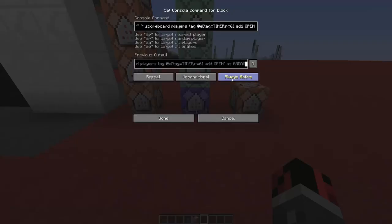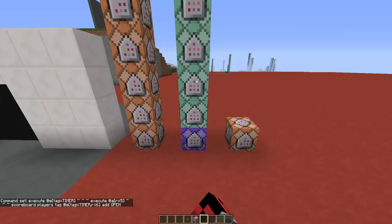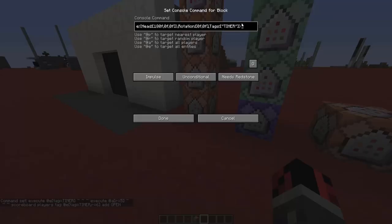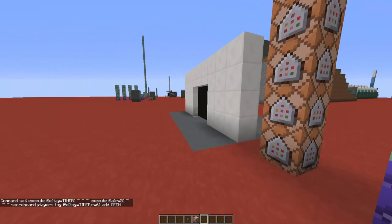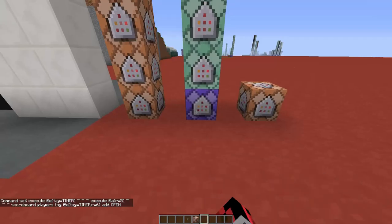Make sure that the command block at the bottom is set to repeat, unconditional, and always active. The other command blocks here are set to chain, unconditional, and always active. In the first command block we have an execute command which executes for the armor stand that has the tag 'timer'. We are detecting for that armor stand and checking if there are players in a radius of five blocks from it. If there is a player in that radius, we give another tag to that armor stand named 'open'.